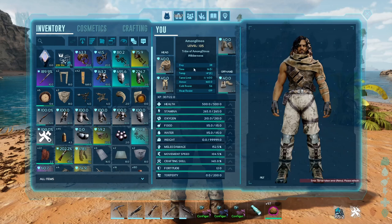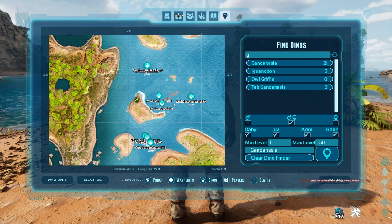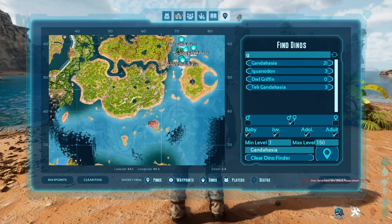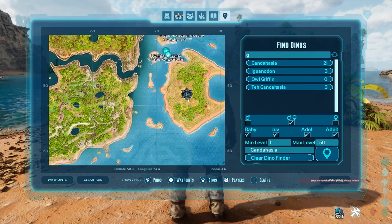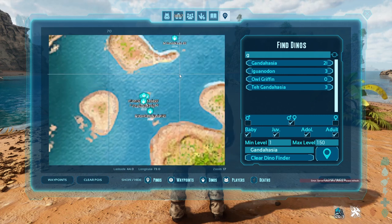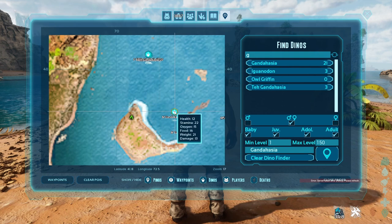We gonna check it out on the map, we gonna find them now here. Go here - Kandashia. Oh, we already find them here. There is lots of them here. Only around here, small area here, like where are the islands. Look how many - it's probably babies here. Hundreds.